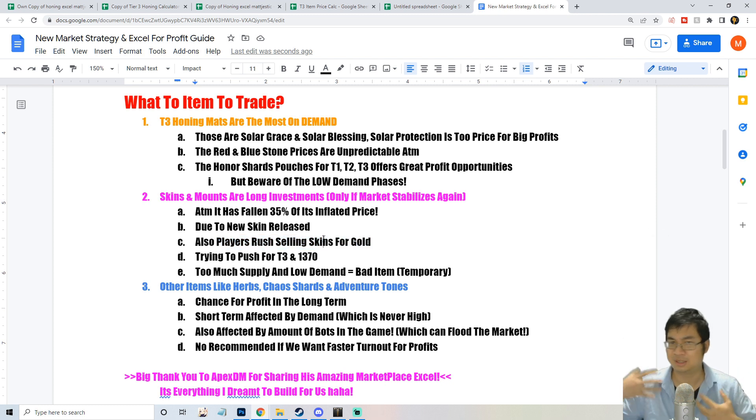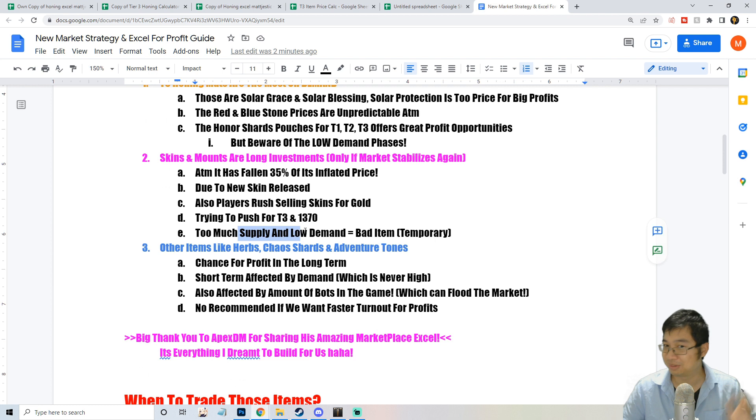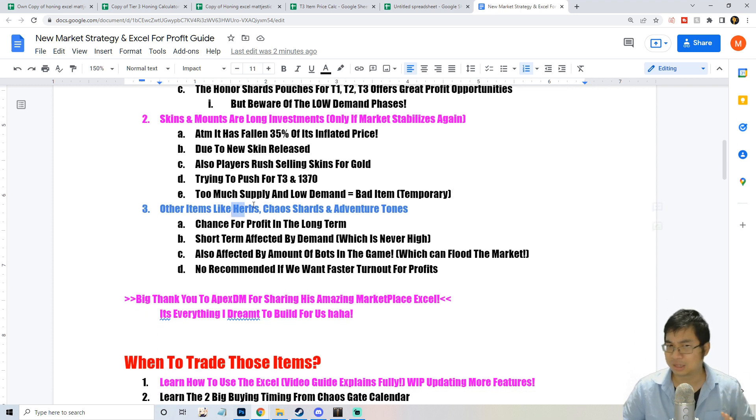Players are also rushing to sell skins for gold, creating massive supply as they undercut each other, because players want to push for Tier 3 and 1700 for new content. There's too much supply and not enough demand — this temporarily makes skins and mounts a bad investment as the market is crashing.